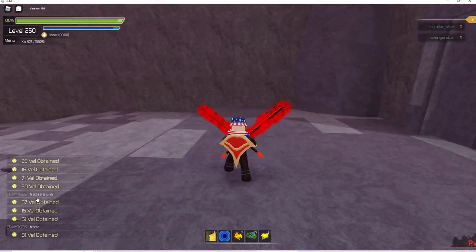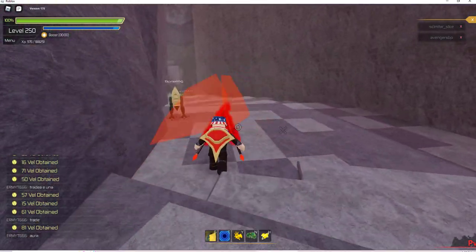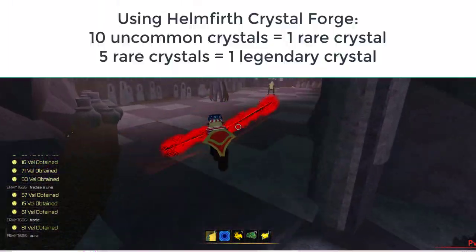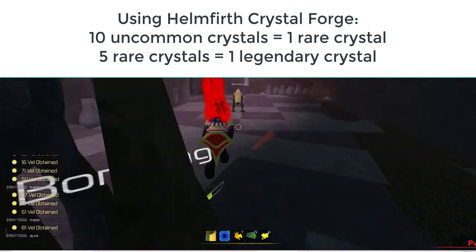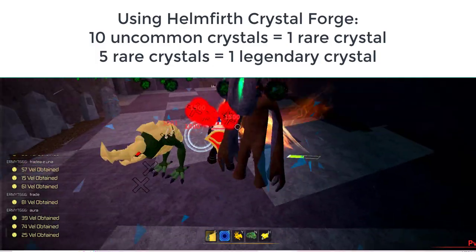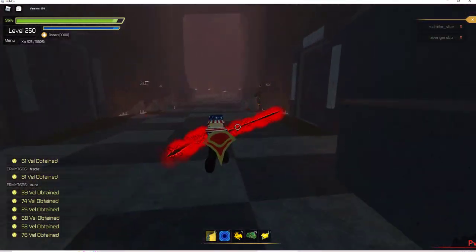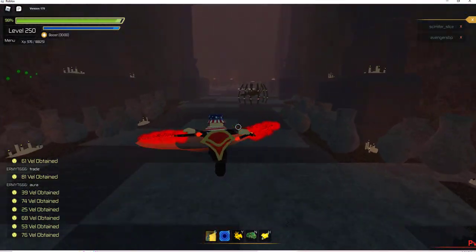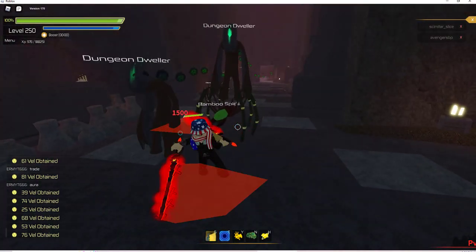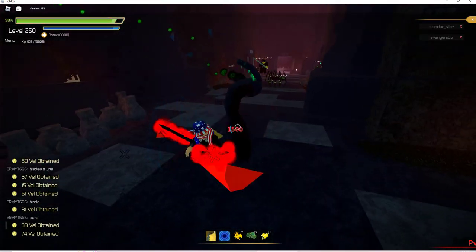As I've shown in another video, ten uncommons, if you go to Helmfirth, makes a rare. And five rares make a legendary. So even if you have uncommon swords and armor, or if you have legendary, you can still come through, dismantle, and make crystals that you can upgrade all of your stuff with.